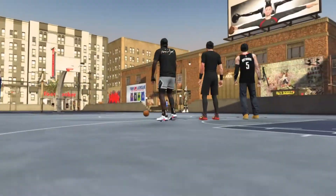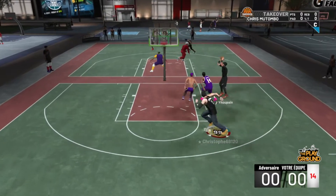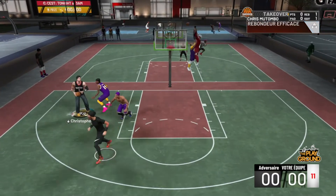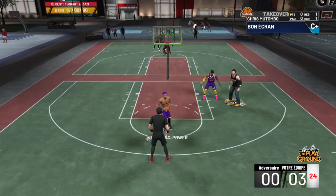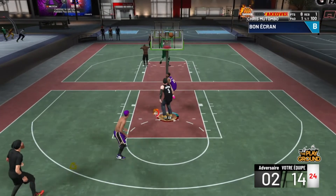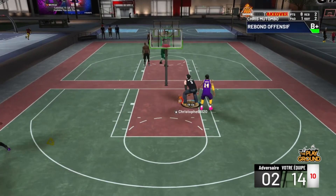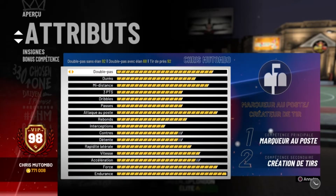Yo les gens, alors aujourd'hui on se retrouve pour une petite vidéo rapide pour répondre à pas mal de questions qui reviennent assez souvent. On va commencer par la présentation de mon perso : c'est un marqueur au poste, créateur de taille 7'2", 262 lbs et envergure max.